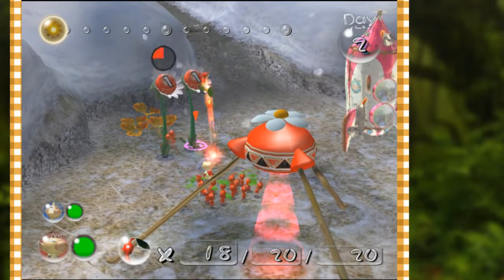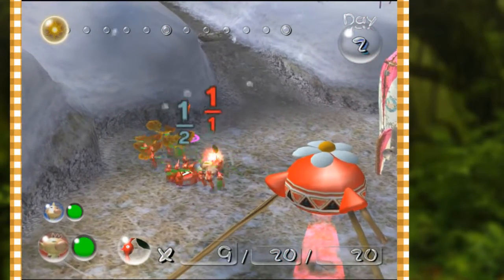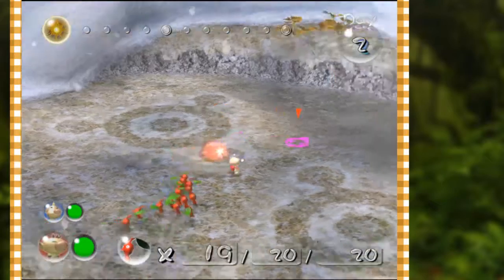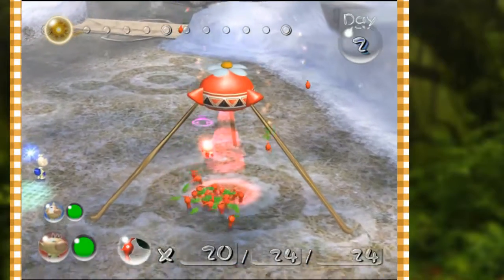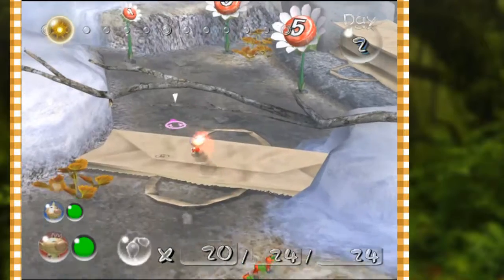The first day is the only day they don't keep track of time, but from here on out each day will be timed and will run the clock. The sun icon at the top of the screen gives us an idea of how much time has passed - on the far left is the start of the day and on the right is the end of the day.